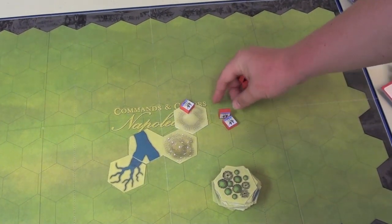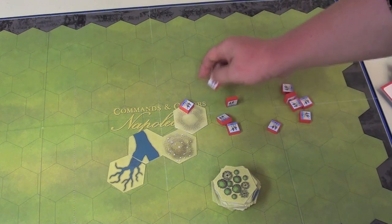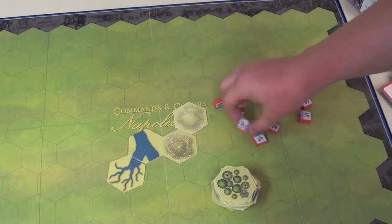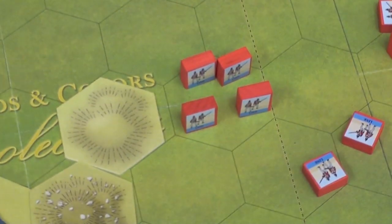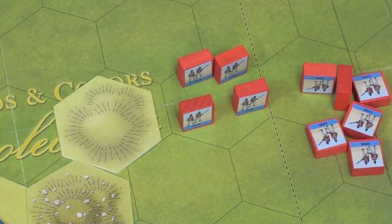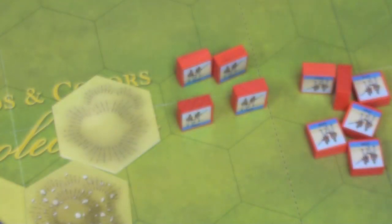Eventually, you'll do that, and then you're going to build units with these blocks. Each unit will have a different amount of blocks — it's usually three, four, or five units that are in an area — and you'll set those up on the board. Once each side is set up, players are going to be drawing cards from this shared command deck, and you'll be drawing cards equal to the command of your commander.